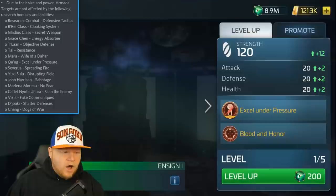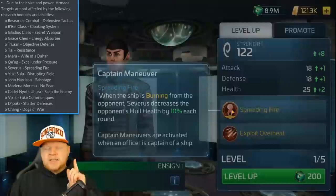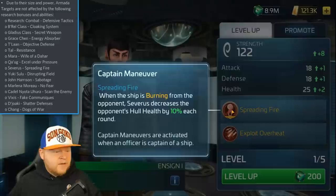Now let's go to another one. There is another officer that has been a little bit broken — Severus. He's got an ability called Spreading Fire, which is the captain's ability: when the ship is burning from the opponent, decreases the opponent's hull health by 10% each round. Once again I don't understand why this is deactivated, but it is not allowed to work at all.